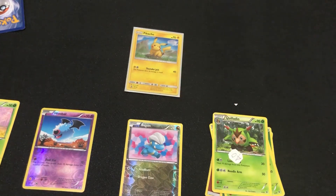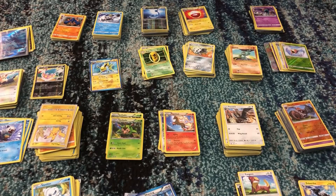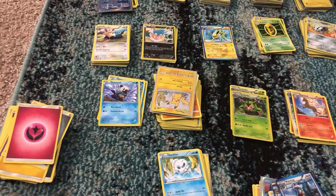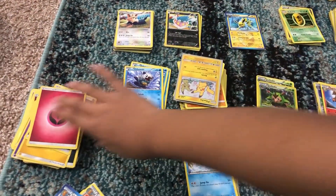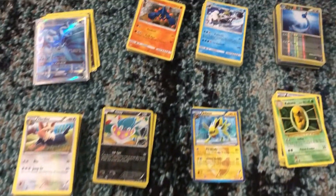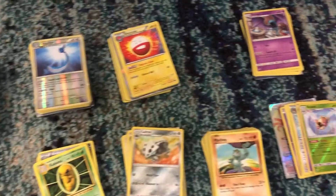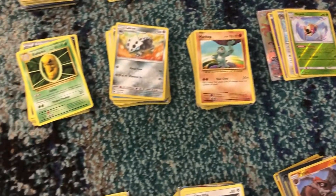Now I'm going to tell you how I build my Pokemon deck. A Pokemon deck has 60 cards. I built mine with 20 Pokemon cards, 20 trainers, and 20 energies. As you can see, I have my energy cards here and all my other Pokemon cards sorted in alphabetical order — this makes it easier for finding evolutions and building the deck.